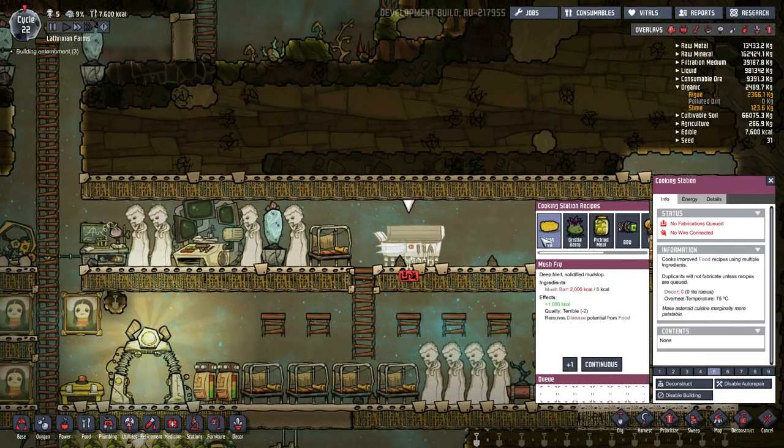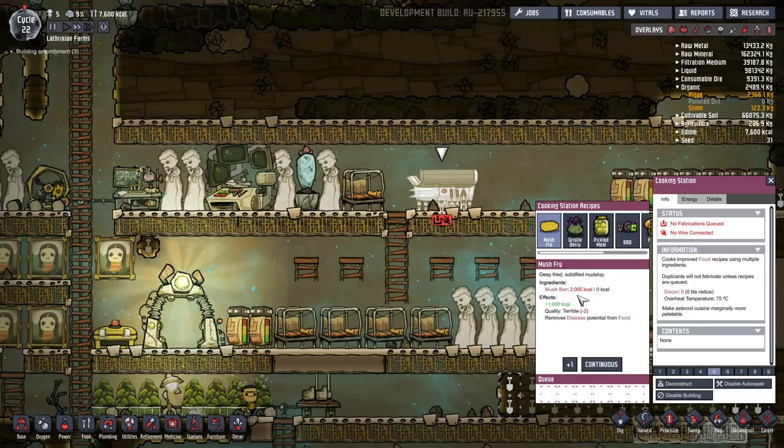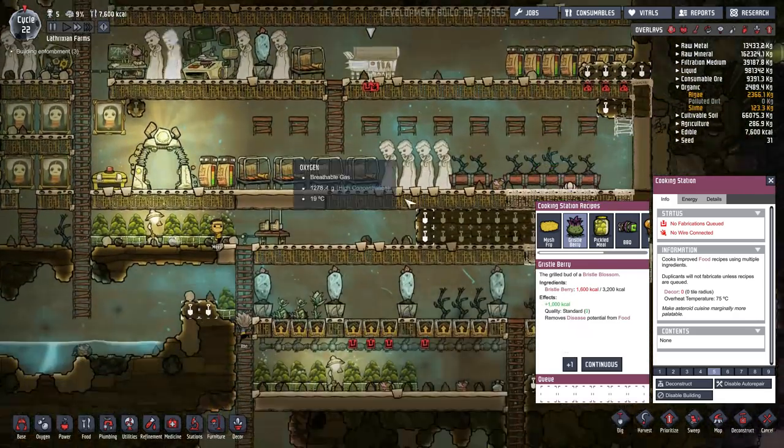The cooking station is done. So we have the mush fry, which of course is the dirt mush bar simply being fried. As you can see, it needs 2,000 calories of mush bar and it produces 1,000 calories of mush fry — though it does say plus 1,000, so maybe 2,000 becomes 3,000? I don't know how that works. It removes disease potential from food. There's also one that requires 3,200 calories. Barbecue requires meat and the peppernut. So right now I don't think we can make anything. But it does also increase the quality, which is very important — that would make people happier, although right now everyone seems happy anyway.